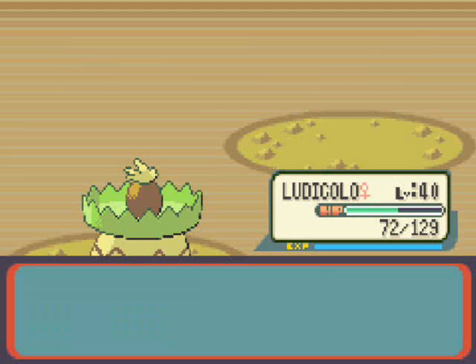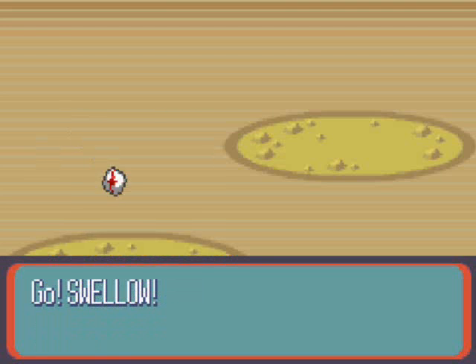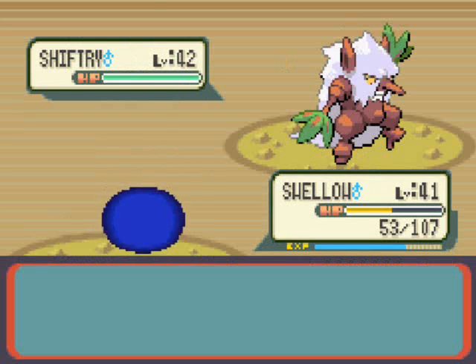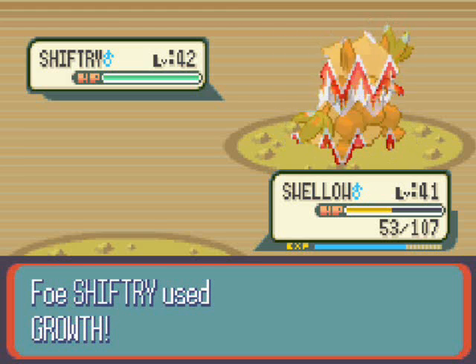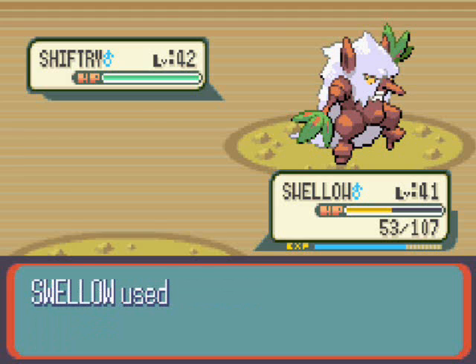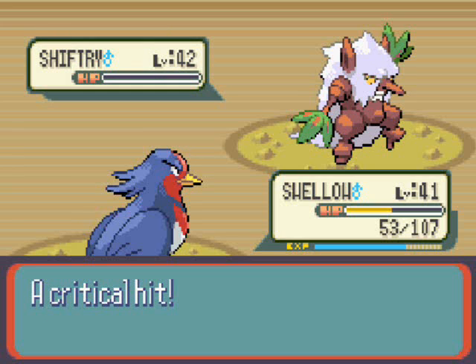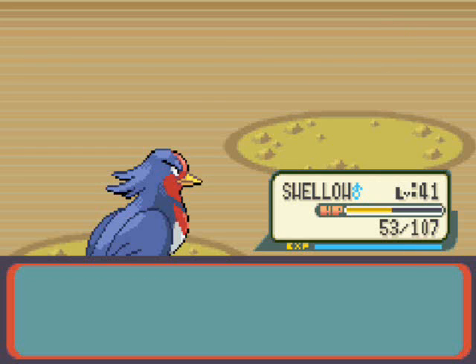We're doing well, guys. We're exploring Victory Road and I'm not depressed yet. If there's anything that depresses me about Pokemon games it's Zubats and Golbats in caves. Shiftry, a Grass and Dark type Pokemon — the evolved form of Nuzleaf — uses Growth to raise its special attack, a decent move since both Dark and Grass type moves are special. However, it is weak to Flying type. We get a critical hit — we are getting so many critical hits! Swallow gets to level 42. He is super quick at 117 speed.